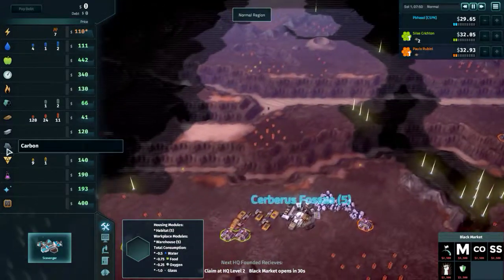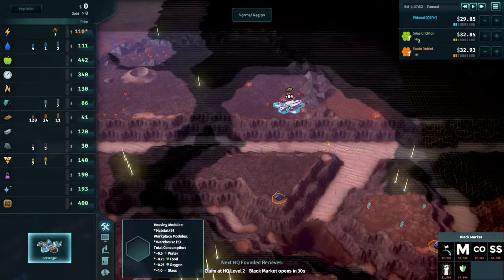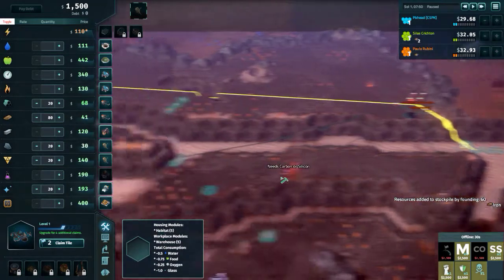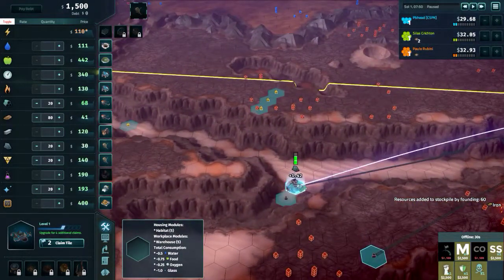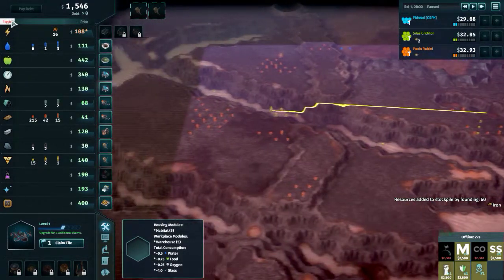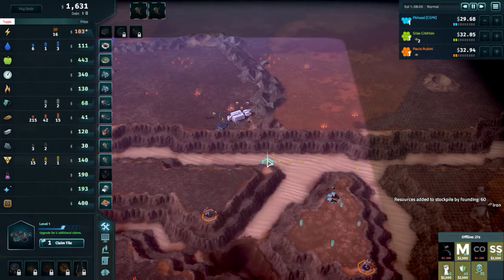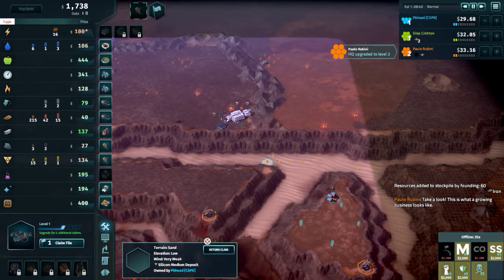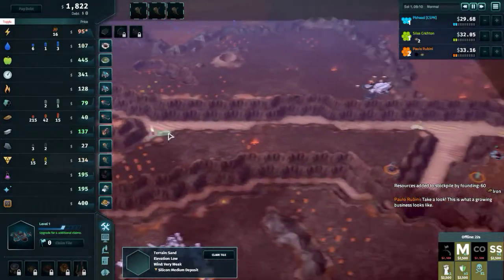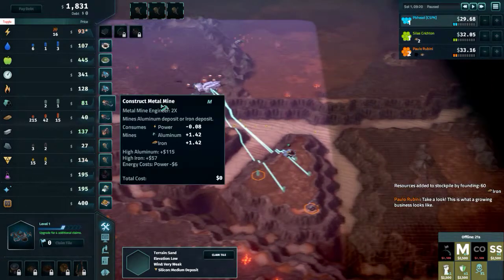They're all quite annoying, but carbon for the moment is cheap. Let's stomp some iron — we'll have this outpost off the ground in no time. Carbon down. Oh, there's better silicon over there — let's cancel this. Expansive colony expands. We've got some aluminum already, that's nice.